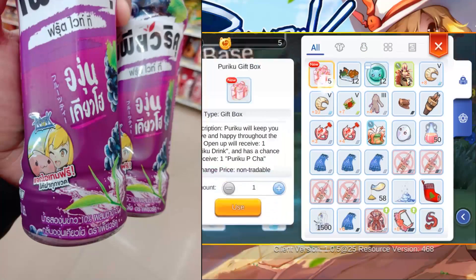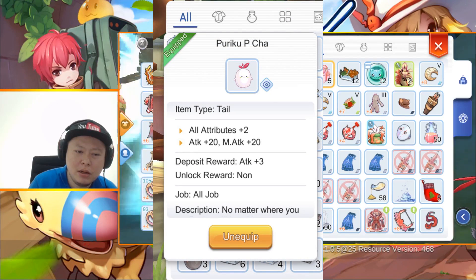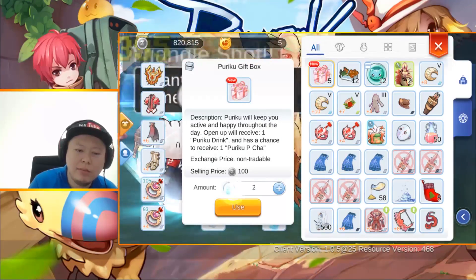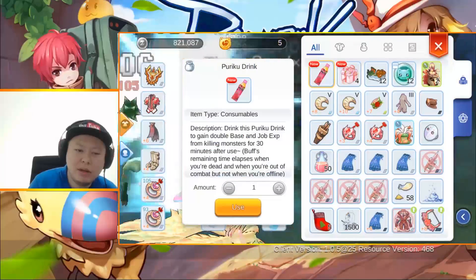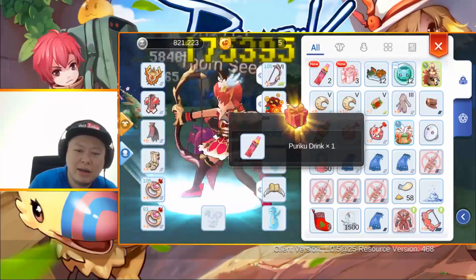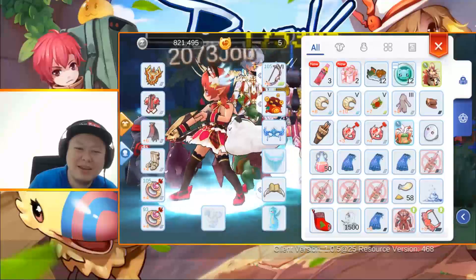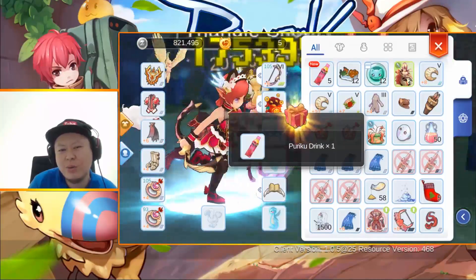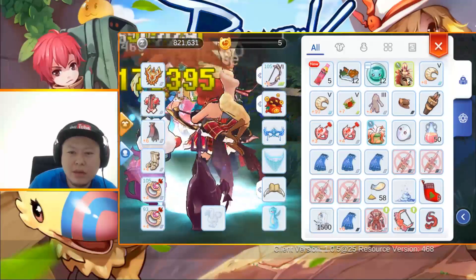We got a new event — Puriku gift box from a drink campaign again in Thailand, just like the Red Bull last time. Let's try to open five — there's a chance to get the Puriku picha gear. Opening one by one... puriku drink gives double base and job EXP for 30 minutes. Another puriku drink... give me the gear please! Two more left... oh, didn't get any gear. That's too bad, it would have been awesome.